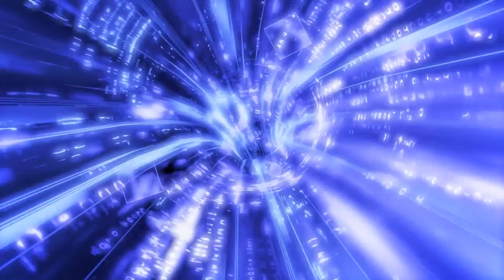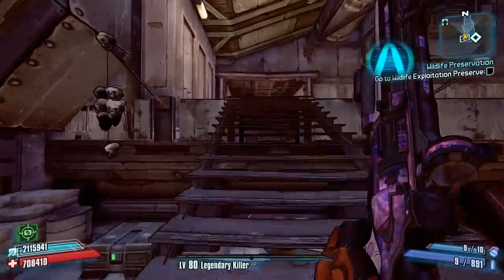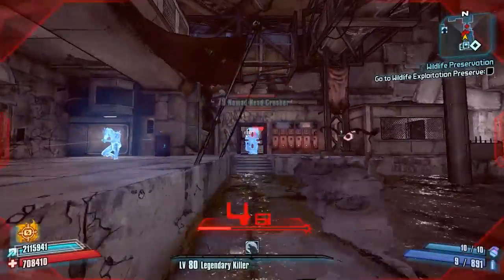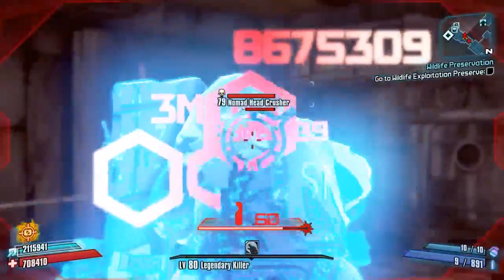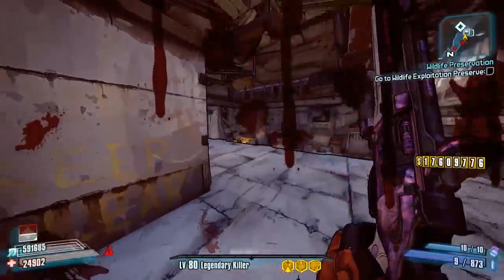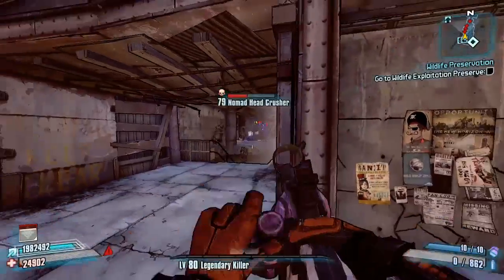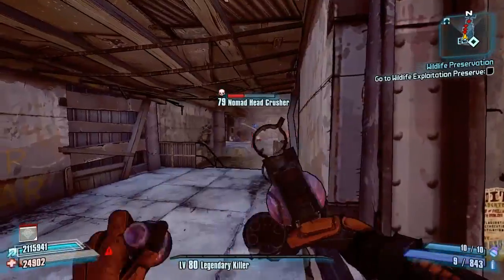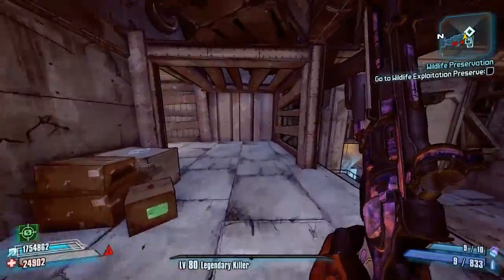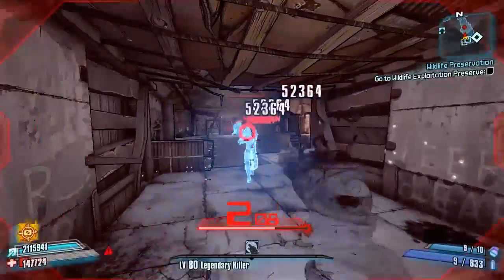Hello everybody, welcome back to another modded weapon guide here on Borderlands 2. Today we're looking at another modded weapon from the community GitHub — a new variation of a pistol made by dashiku. This one is called the Jurisdiction, and as you can probably tell by the weapon in hand, this is a replacement of the Maggie pistol.